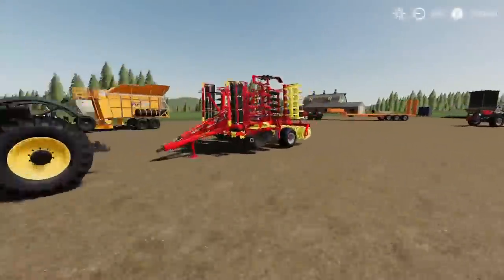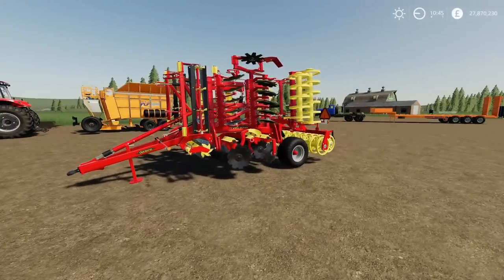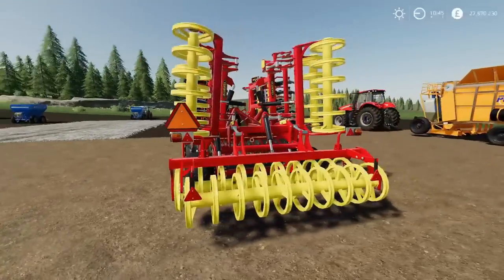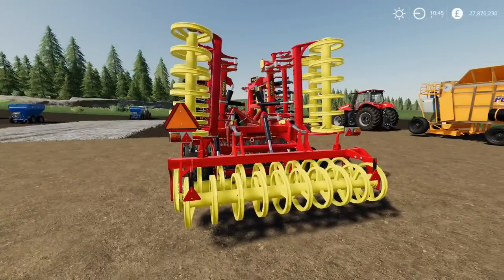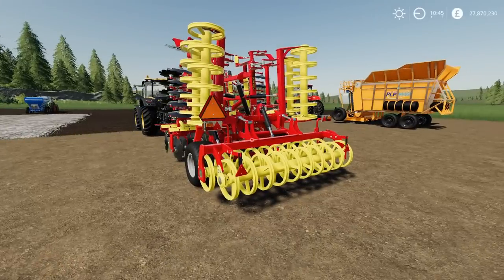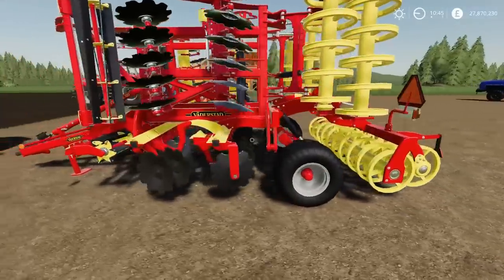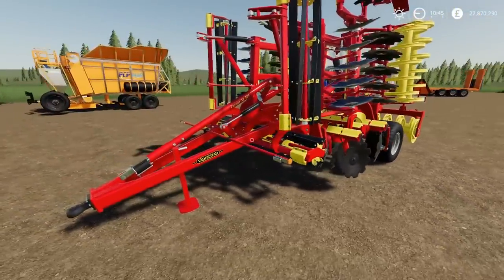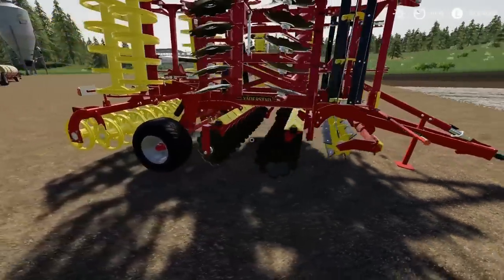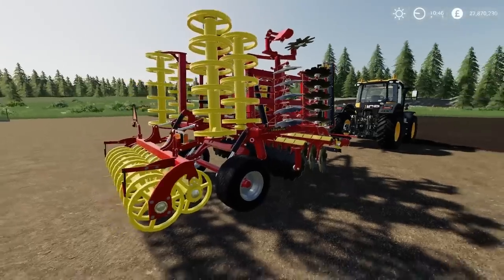Moving on, we have the Vedestat Carrier XL525. I think we've already got the 825 in-game, so this is the 525. It uses six slots and is a six-metre cultivator — technically it cultivates but comes under disc harrows. Really nicely detailed, loads going on. To have that level of detail at only six slots is impressive.